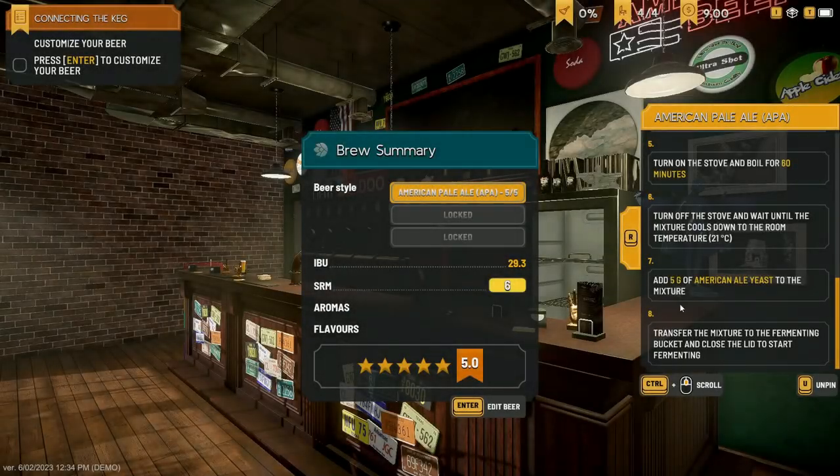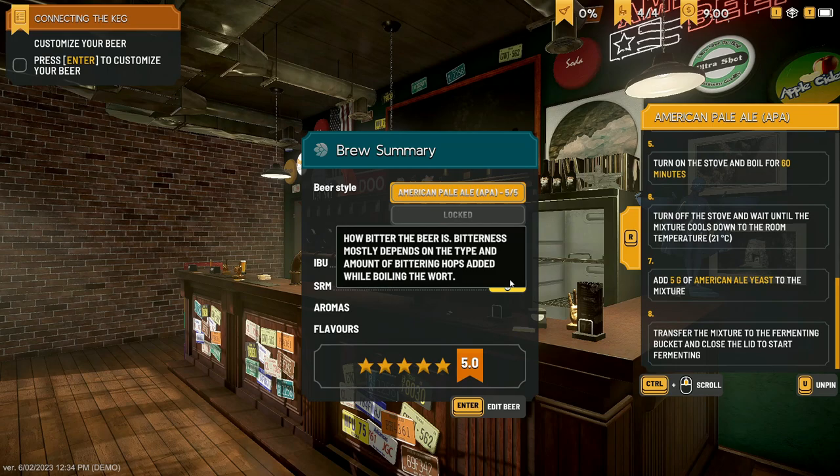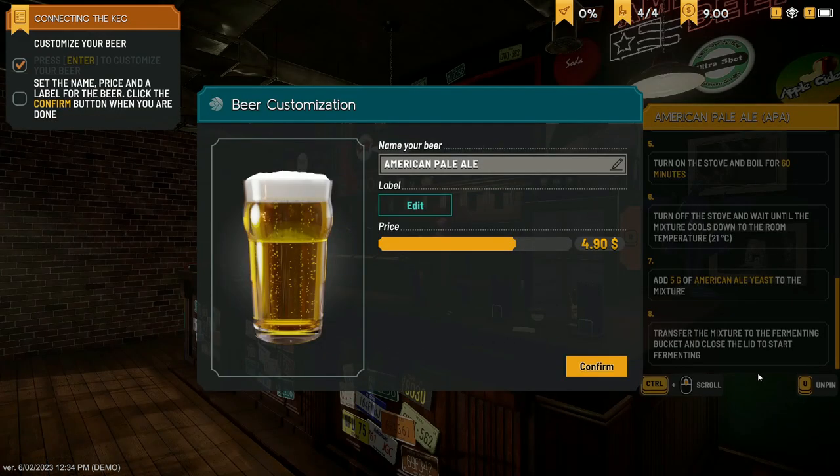0.5 days left on the fermentation. The screen's gone black — end of day. Brew summary: IBU 29.3 — that's how bitter the beer is. Bitterness mostly depends on the type and amount of hops added while boiling. SIM 6. I'm not sure exactly what SIM is. And five stars! We haven't really sold any beer, so I don't know how we got five stars, but I'll take it.